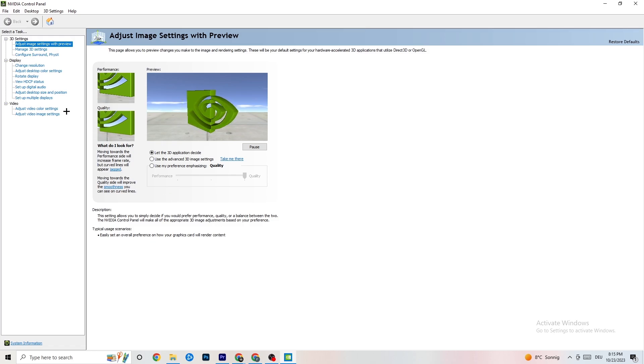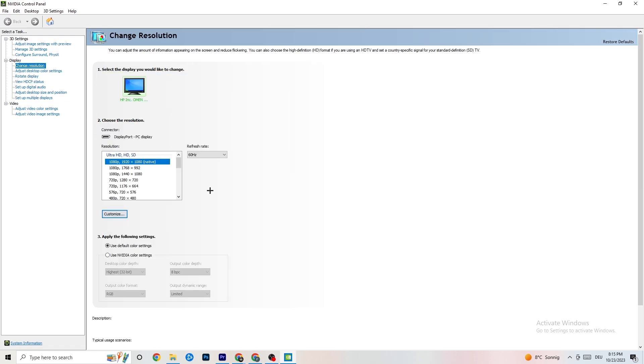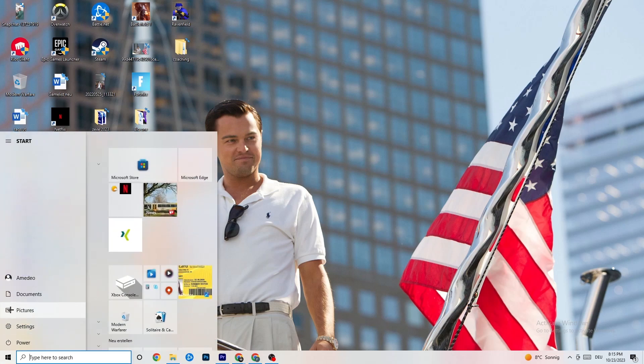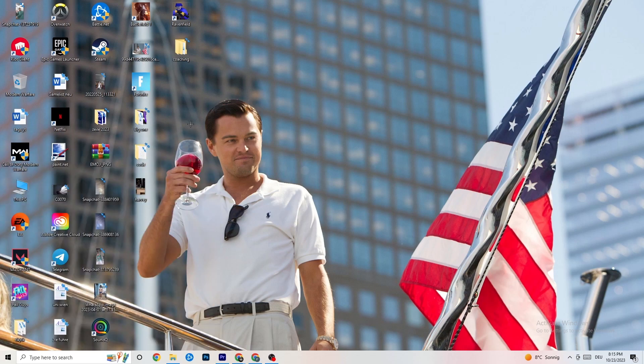In the Control Panel, go to 'Display' then 'Change Resolution' and make sure your monitor's resolution matches your in-game resolution — a mismatch can cause crashing. Once finished, restart your PC and check for updates on restart. After that, start your game through the launcher and then via the shortcut, and try it out.